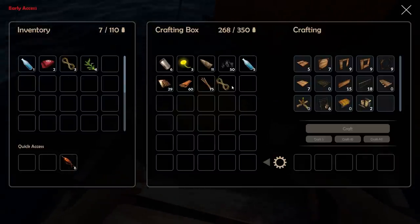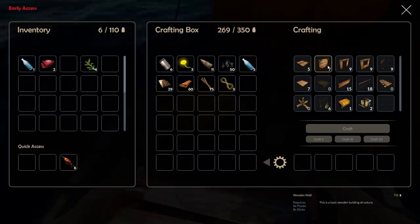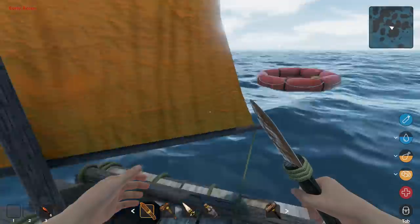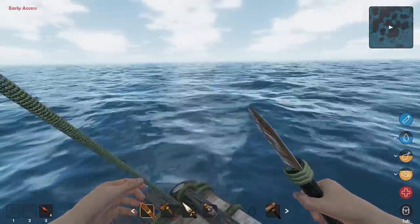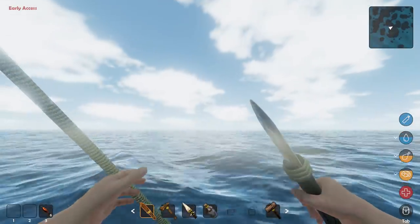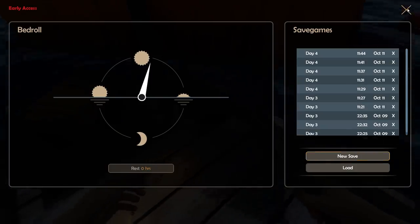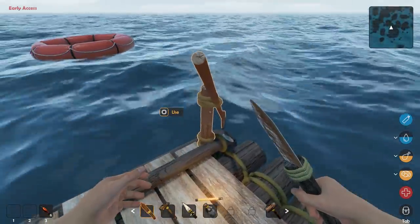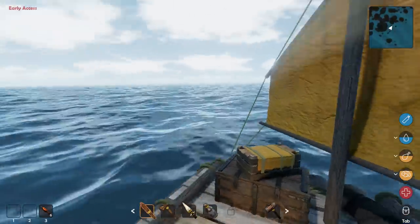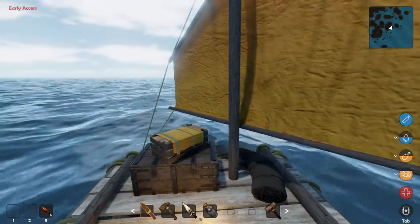We can make a couple of platforms when we get there and start rebuilding the base. Put the hammer down — I don't want to deconstruct my raft, that'd be a pickle! Bring up the map — that is the direction we must go. Let's turn this thing around, save it, and off we go sailing to the northeast!